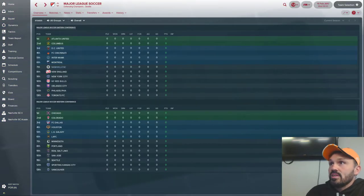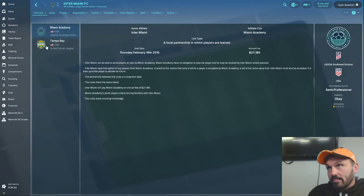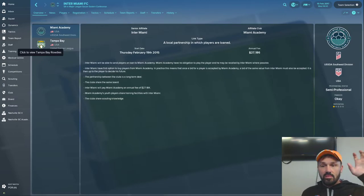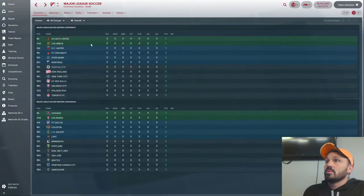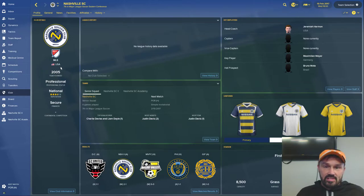With Cincinnati and Miami, their academy teams — you will not be able to sign players from their academies like you can with other MLS teams. It's another limitation of the editor: you can't recreate the hard-coded dynamic between an MLS club and its academy. I managed to cheat the system with Nashville by taking the old Chivas USA club and converting them — they did have an academy and the game still has that hard-coded link.